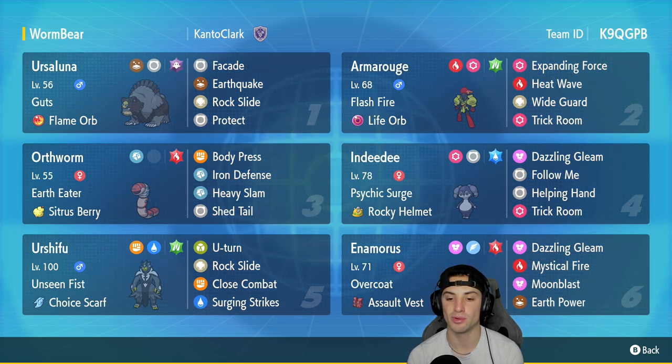In our final slot we got the one and only Enamorous. I absolutely love this Pokemon, especially the way it looks in this form. It's got Overcoat and the Assault Vest, rocking Dazzling Gleam, Mystical Fire, Moonblast, and Earth Power. If you want to rent this team, the rental code is in the top right corner — let's get after it and hop on the ranked double ladder.